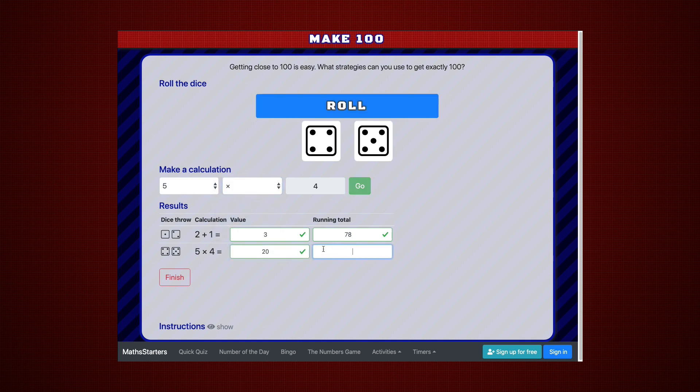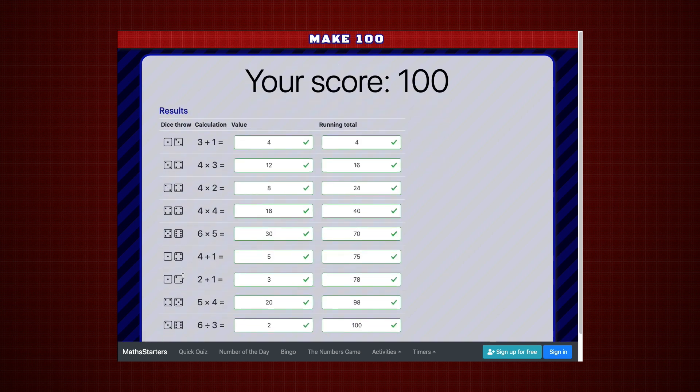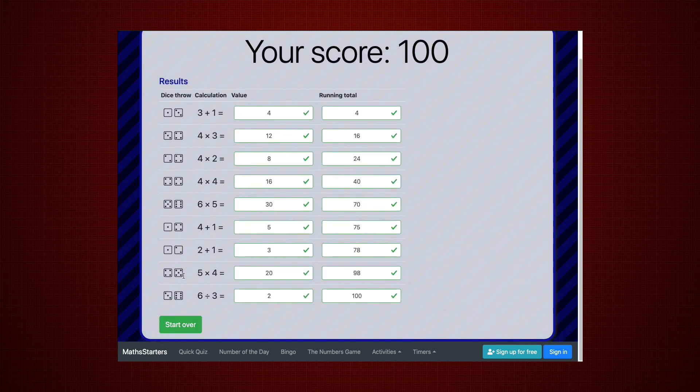But will the dice... Oh, I can do it! 6 divided by 3 gives me 2, and I get exactly 100. I press finish — there's my score and that's how I got there.